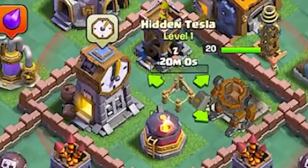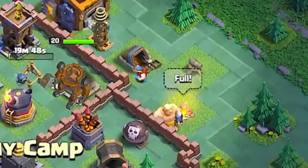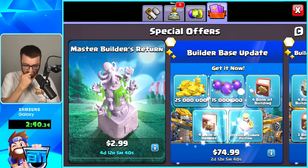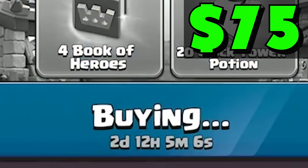They added a new hidden Tesla, another cannon. Mine's Builder Hall 7 again. They added another army camp. Yes, we have a lot of gems already, but I want to see these builder offers first. I'll use code BT1 because we are getting this all for $75.